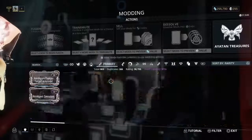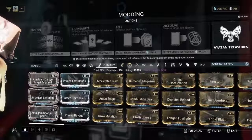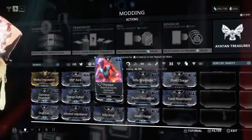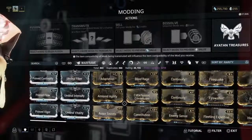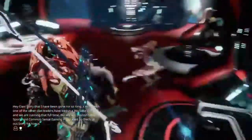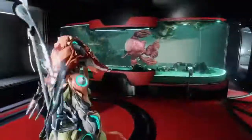Secondary weapon mods and primary weapon mods all work the same in the sense that they're for those specific weapon types — sidearms and melee weapons. There are your Augment mods, Aura mods, and Warframe mods for your Warframes. I hope you guys enjoyed this — I know there was no gameplay; it was more of a simple video for beginners. Leave down in the comments anything you want me to talk about — any specific mods or specific builds for certain Warframes or weapons.